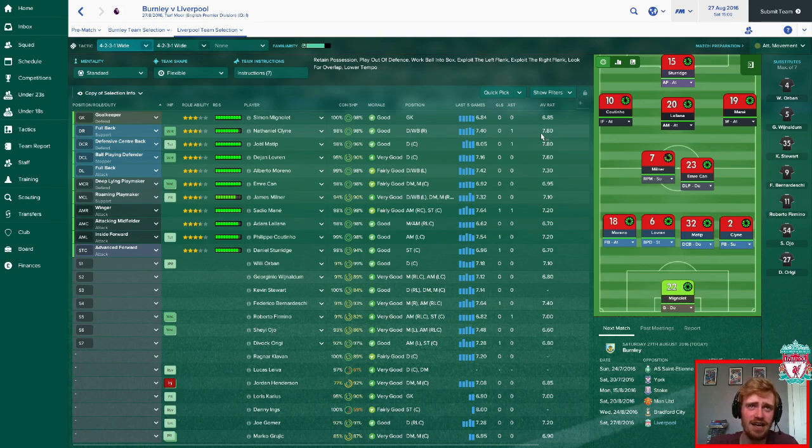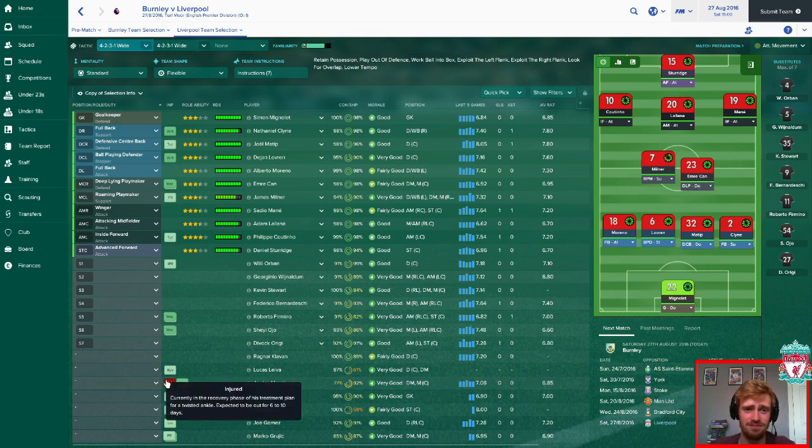It is Mignolet in net. Nathaniel Clyne at right back. Matip and Lovren at centre-back, with Moreno as a full-back attack at left-back. Emre Can back in his deep-lying playmaker role, partnered in midfield by James Milner — the only reason Milner's playing is the unfortunate injury to Jordan Henderson. He's out for about two weeks. He twisted his ankle in training, which was right before the Burton game.